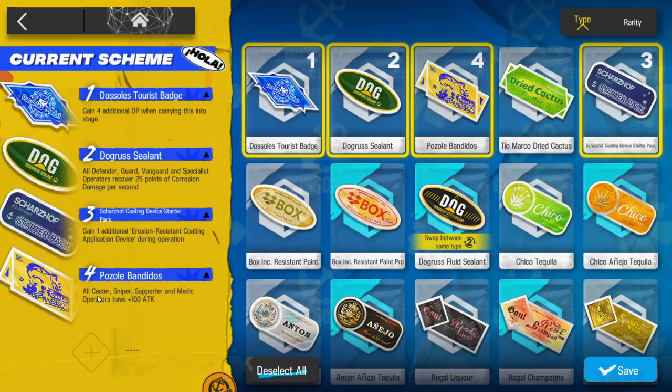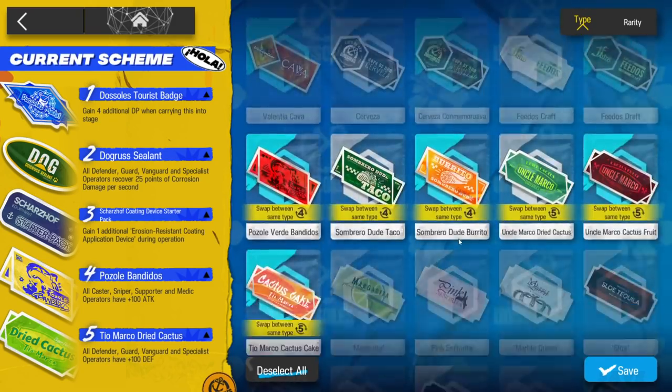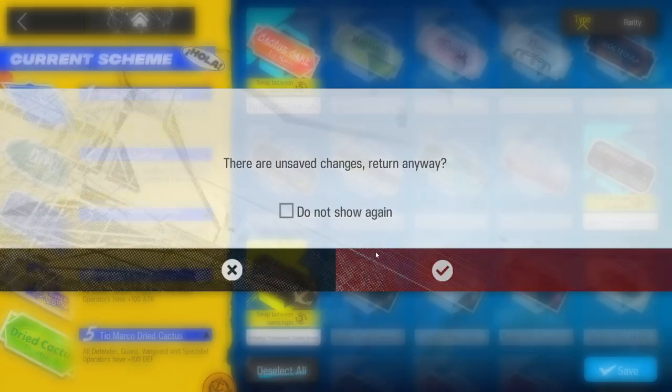This one increases caster attack, because for my Steward I need a bit more attack, so take this one. And this one increases defender's defense. If you have the 200 version, just pick them. By this point you should have every ticket sticker, so just pick those.